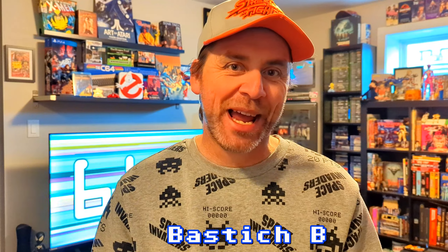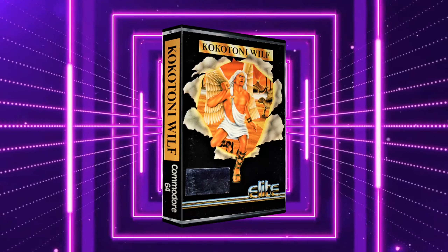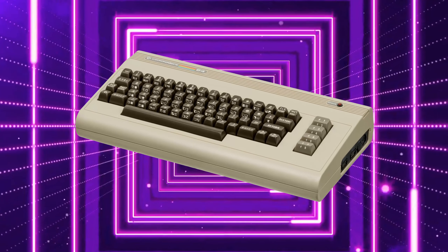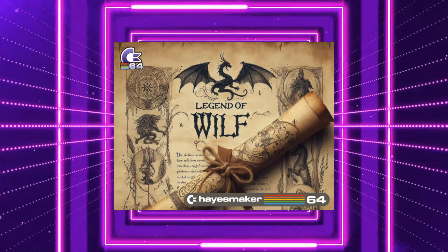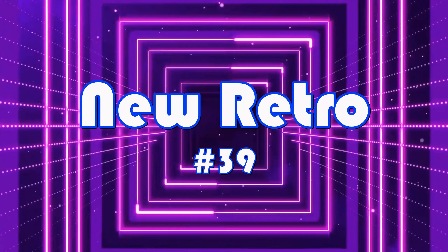Hey, Bastish B here for 64K and welcome to another episode of New Retro. If you've never watched this show before, I take a look at a new game released on a retro system, and we also look at the game that might have inspired it. Today's games are Cockatone Wolf, released by Elite on the Commodore 64 in 1984, and a new C64 release called Legend of Wolf, released in 2024 by Hazemaker 64. Welcome to New Retro, episode number 39.